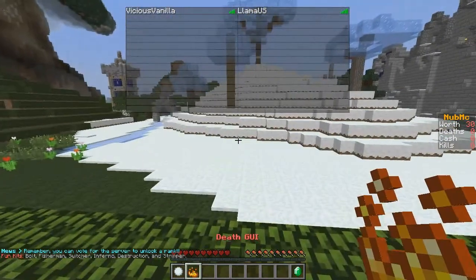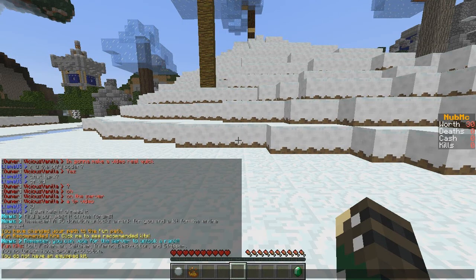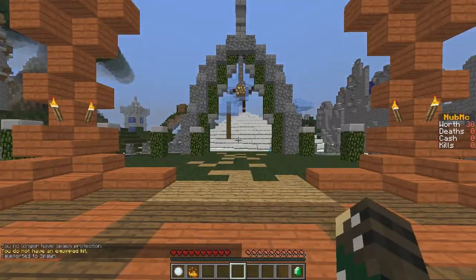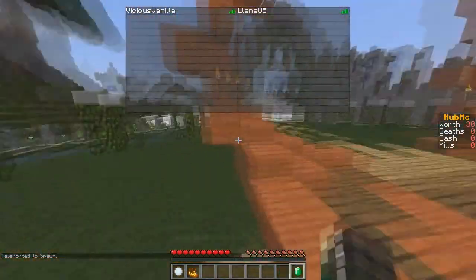Second tip: when you go out of spawn without a kit and want to get back, you can easily just click the yellow button that says 'You do not have an equipped kit' and it will teleport you back to spawn. It's a very unique and cool feature.